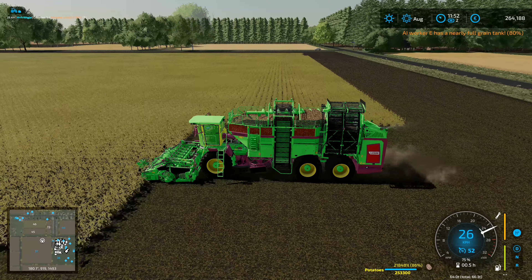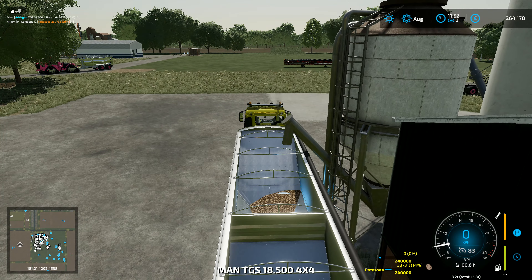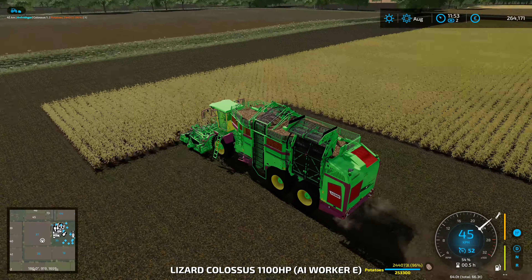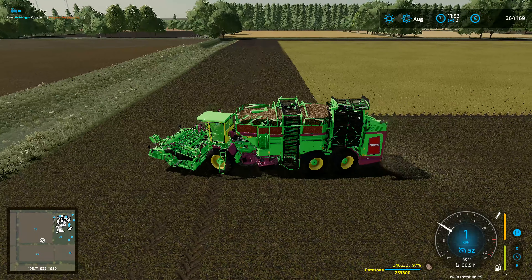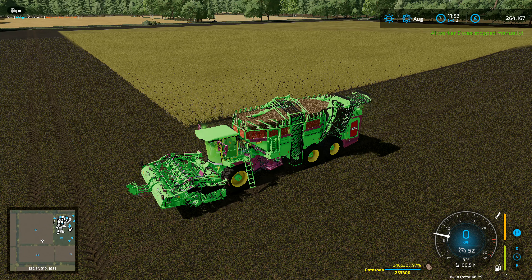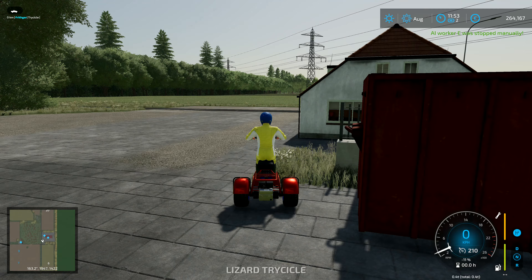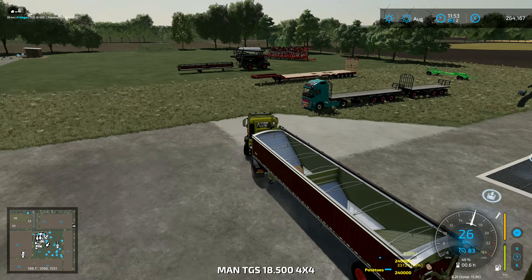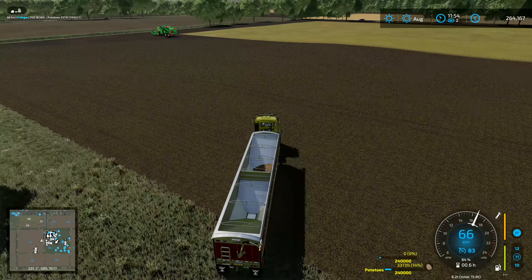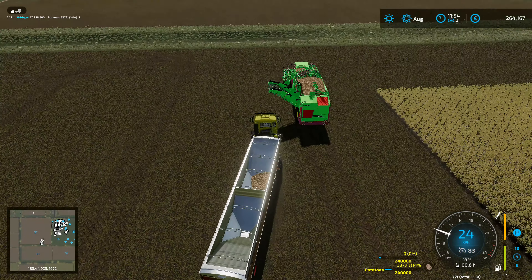It doesn't tell me what the steering mode is at the moment. It's automatically switched to the other form of steering, so that's the standard one for the AI. I'm going to put that out because I just don't think I'm going to be able to keep up with the thing. I'll go and take a little bit of the potatoes off it — I won't take all of the potatoes off, but I'll take some of them, and then we can set the hired help going again and see if we can keep up with it.